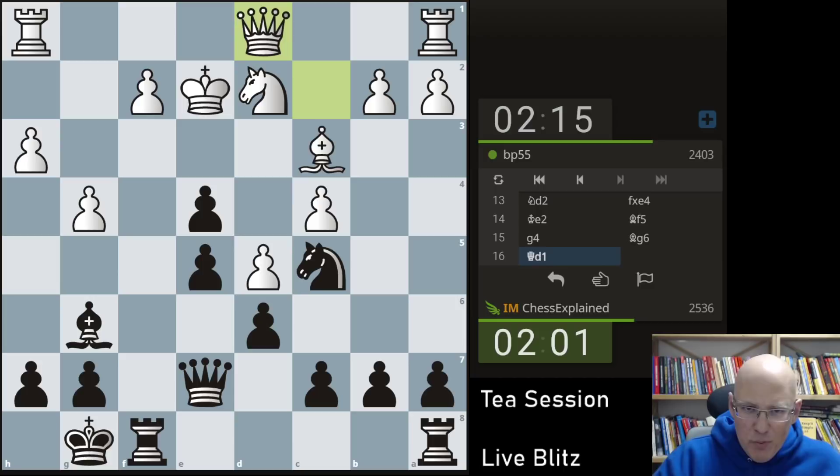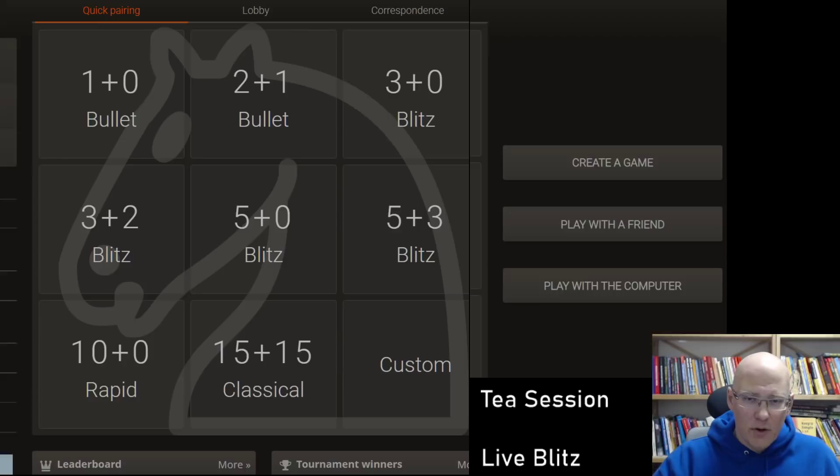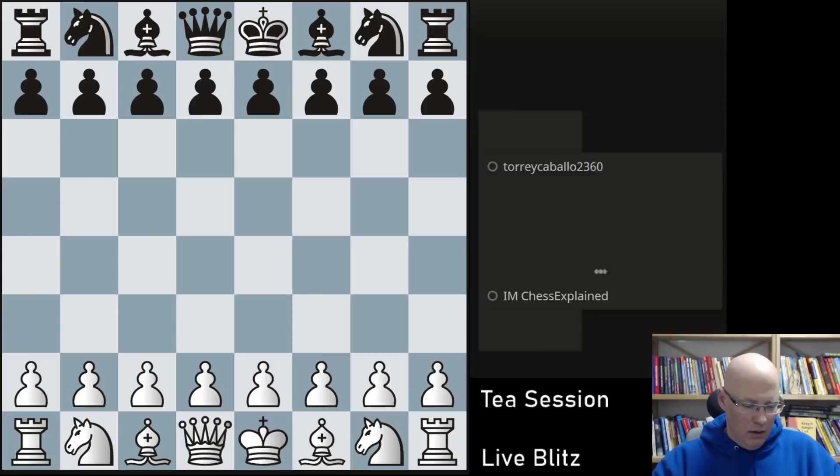I really hope to level the score against BP55. Bf5 — and he just resigns. I mean I'm not quite sure what's best. Qh4 looks devastating. Many moves — knight d3 as well. That was a really short game, so one more.